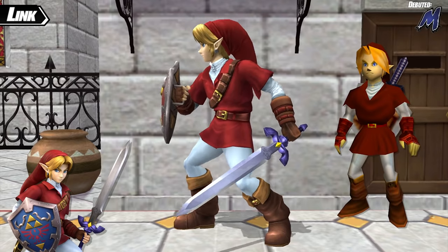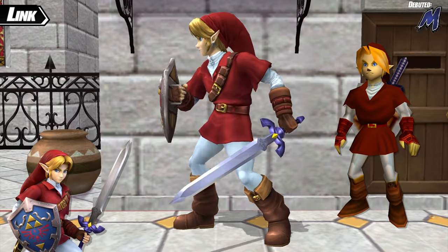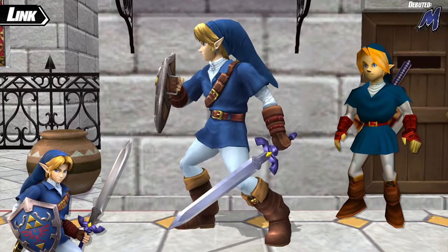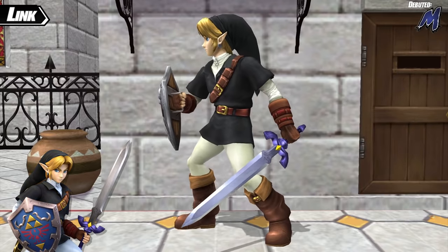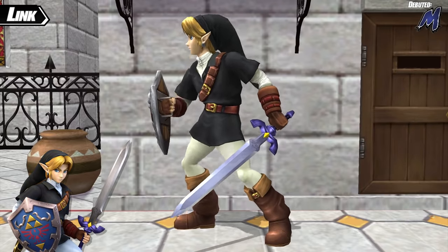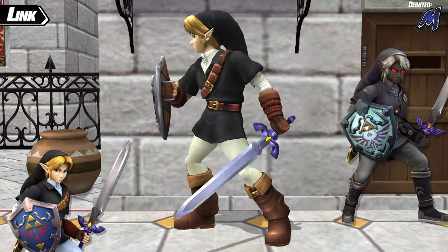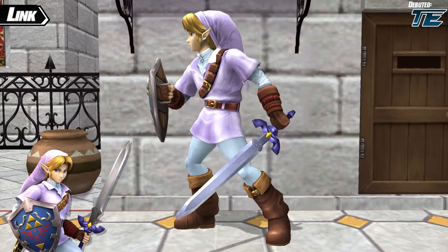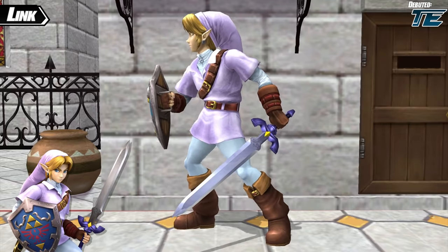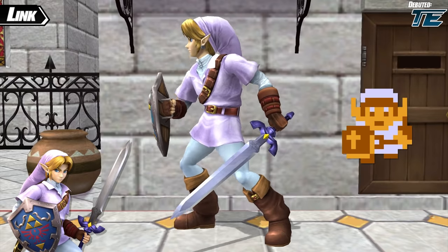Later on, the Legacy team included two further alternate colors for Ocarina of Time Link. The first brings Link's white tunic from Melee over, completing the set of Melee colors. This white tunic is based on Link's sprite while wearing the blue ring in the original Legend of Zelda. And the final Link alternate costume is none other than Fierce Deity Link — a full alternate costume including face markings, armor, hair color, and the Hero Shield rather than the Hylian Shield. Fierce Deity Link is a form that young Link can take on in Majora's Mask when wearing the Fierce Deity Mask, turning himself into a powerful entity that bears a resemblance to adult Link.